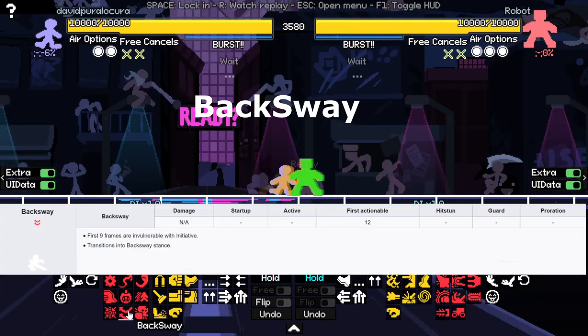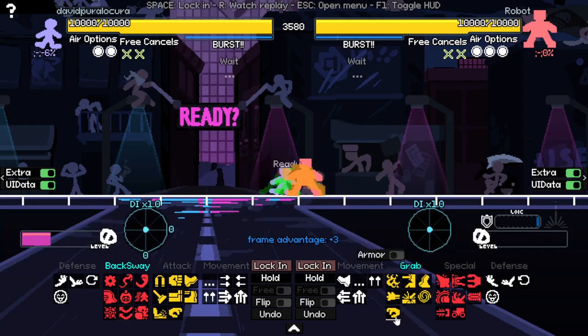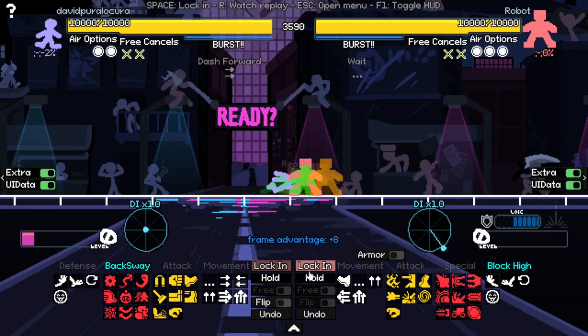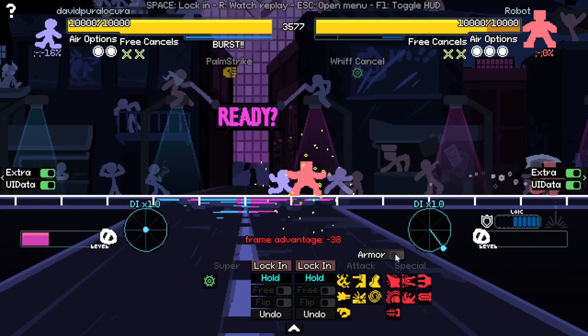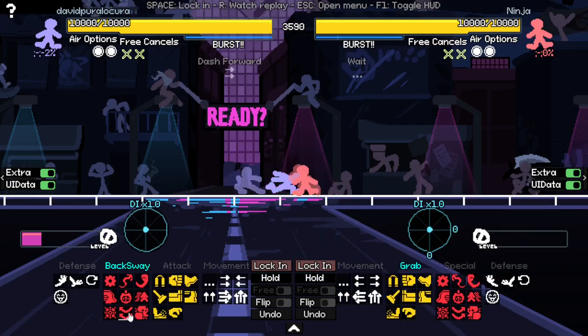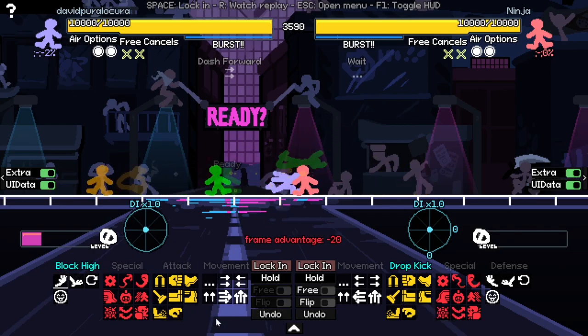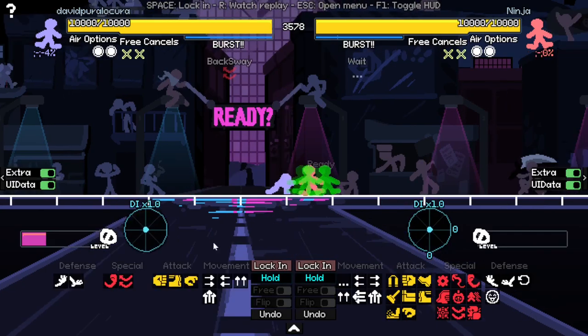Backsway is a really good defensive move to call out. It dodges a lot of things but not everything. Backsway wins against grab and block, but be careful — if you don't free cancel your palm strike, Robot can whip cancel and then armor your attack and punish you. In Nijeditos, backsway is really good because it wins against uppercut and almost every move, but normally people call it out with a dropkick because it also reads block and grab. Be careful if you backsway too much — opponents will read it and punish it.